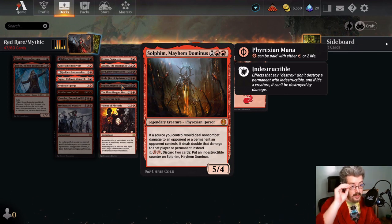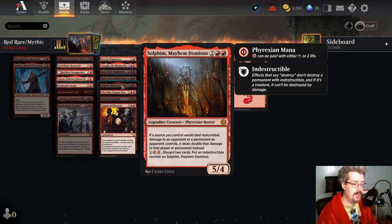Soul of Emancipation — Mayhem Dominus, I can never remember this card's name. Mayhem Dominus is a threat unto himself — a 5/4 for four, which is respectable, nothing wrong with it.